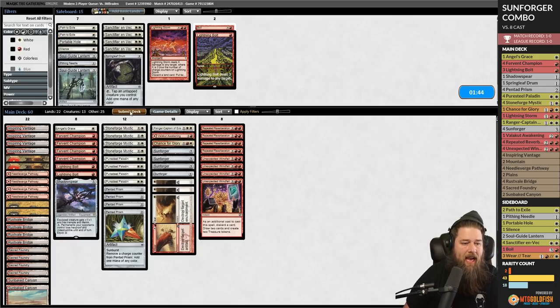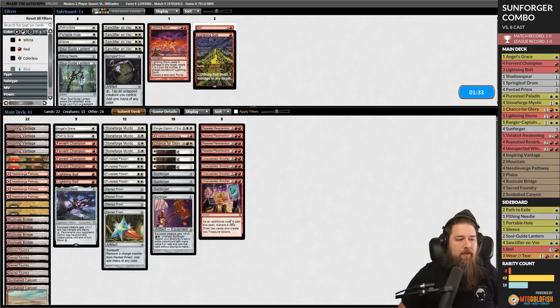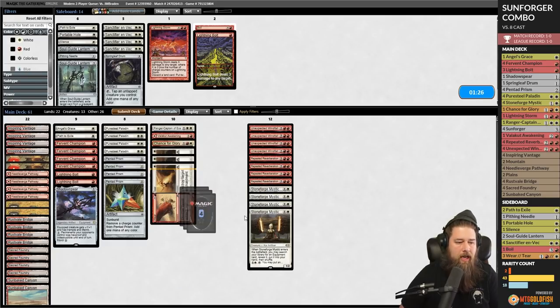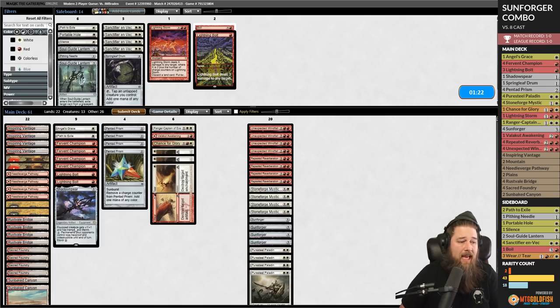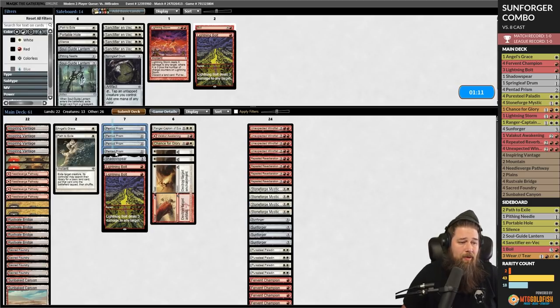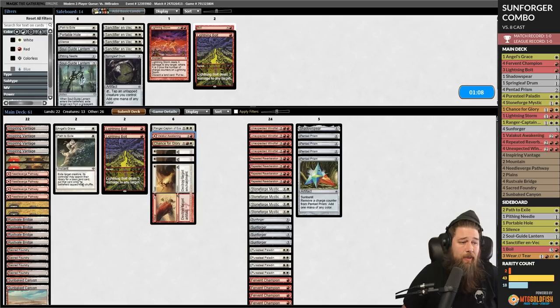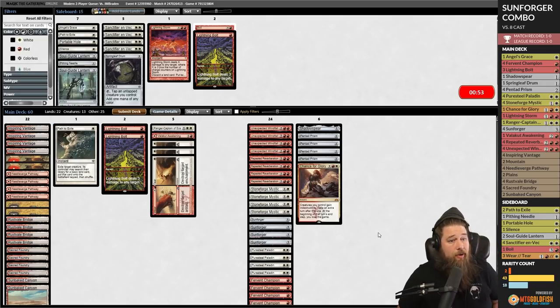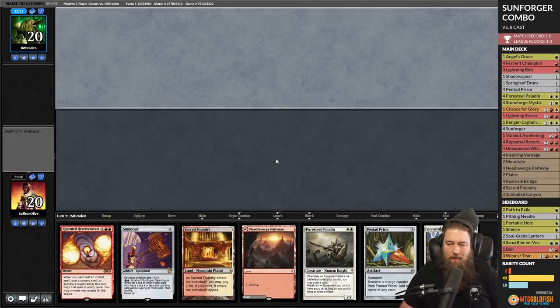We need a critical mass of artifacts to use Pure Steel Paladin, so we can't really cut artifacts. That leaves relatively few flex slots — even Chance for Glory is a combo piece, and Ranger-Captain is arguably flexible but it does seem pretty good at its job. We'll go down Angel's Grace and see what happens. If you hear growling in the background, it's just a playful puppy fight.